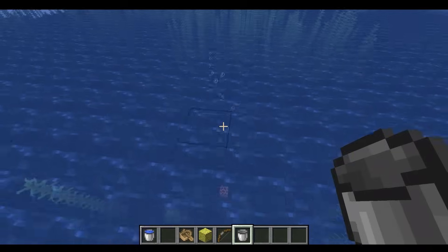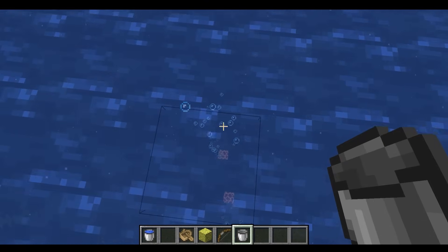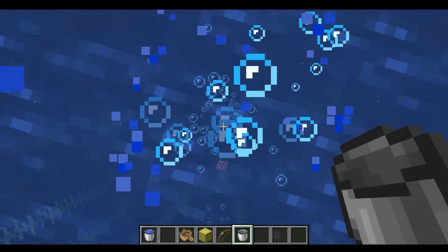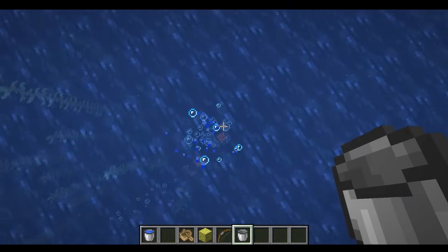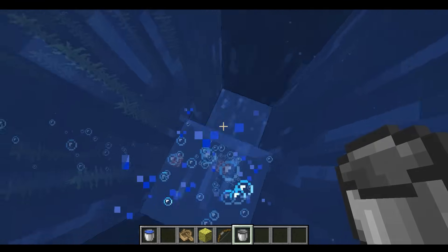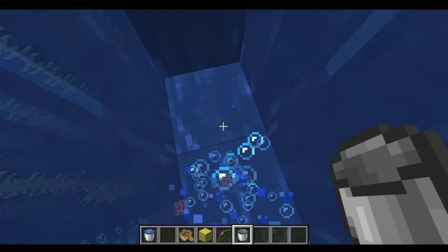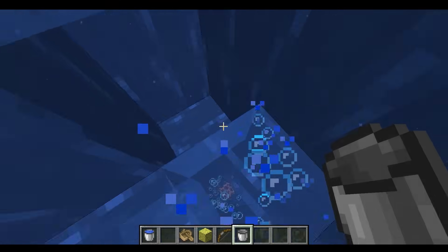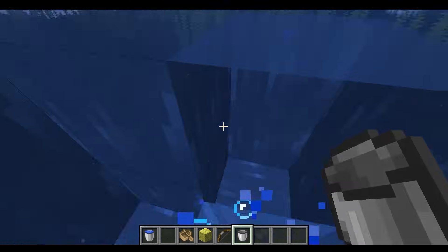What about the Bubble Column? So I've got a Bubble Column right here — let's see if it works. This proves my coding skills suck. This Bubble Column block is trying to fill right here, but it's disappearing. I don't know what's happening.